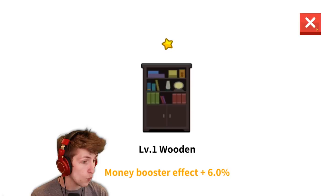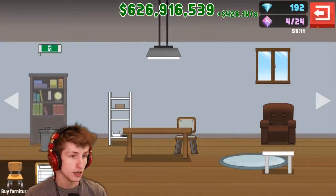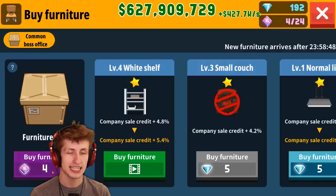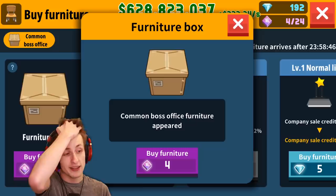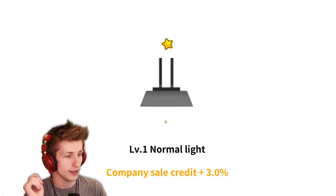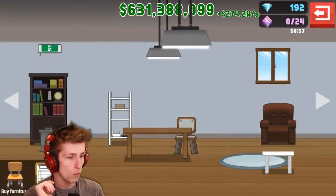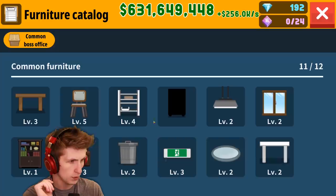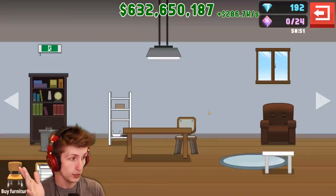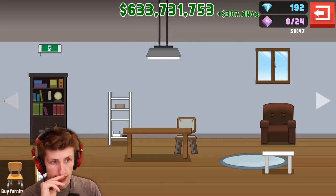There's a money booster effect of 6%, so we need one more thing. Is it possible to get the last piece of furniture? We got a duplicate light, but that's okay. Now we're only missing one last thing - looks like we're missing some kind of shelf or whatnot, but either way this looks really nice so far - all our furniture and stuff is pretty nice.